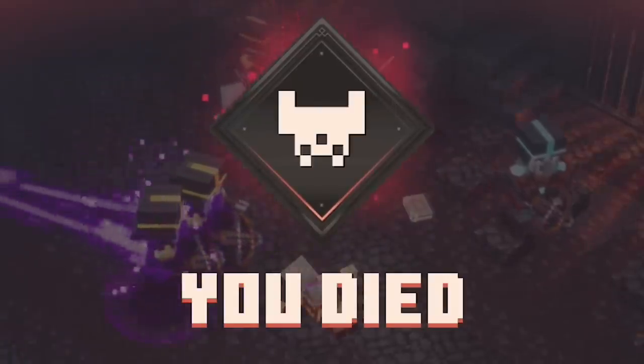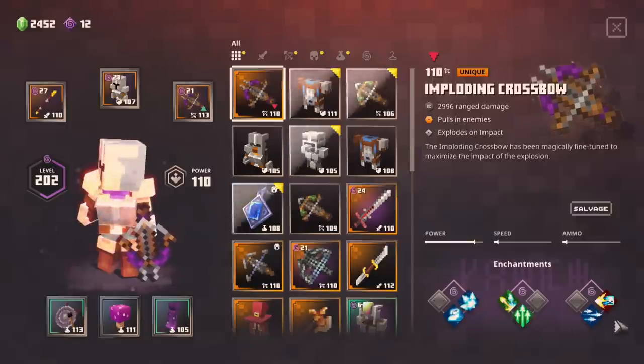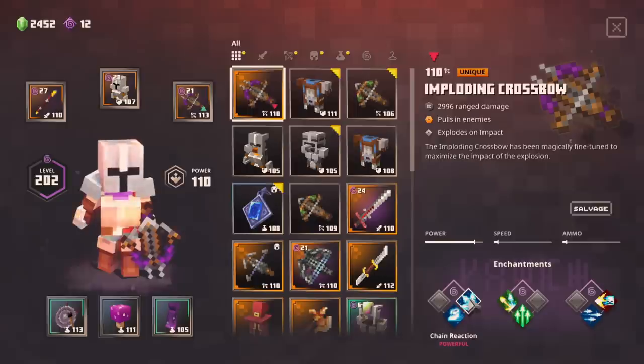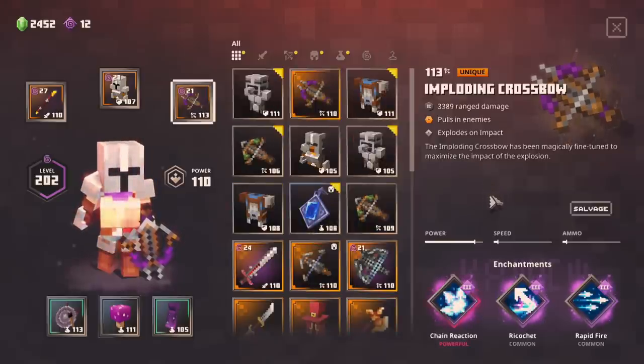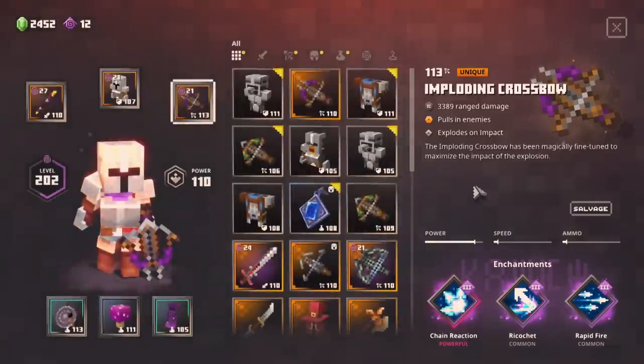That might actually be what I'm using now — turns out it is, and it's actually pretty good. So maybe one with multi-shot wouldn't be the end of the world — and rapid fire and chain reaction. That's actually very similar to the one I'm using now, but instead of having ricochet we'll have multi-shot, so we'll get a much better crossbow. Three less levels but I'll deal with that.